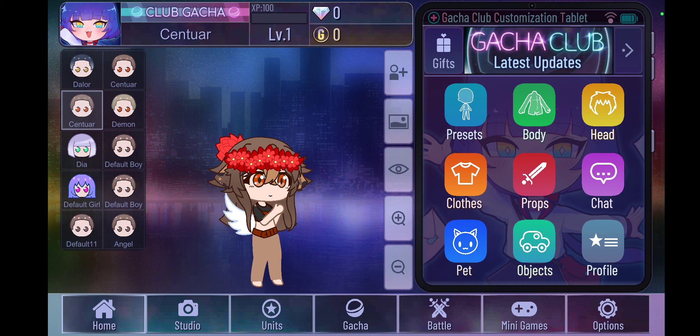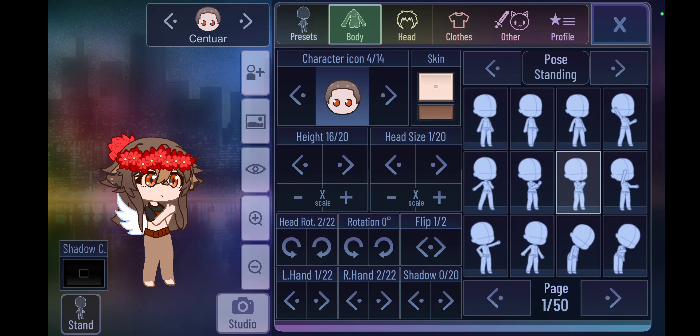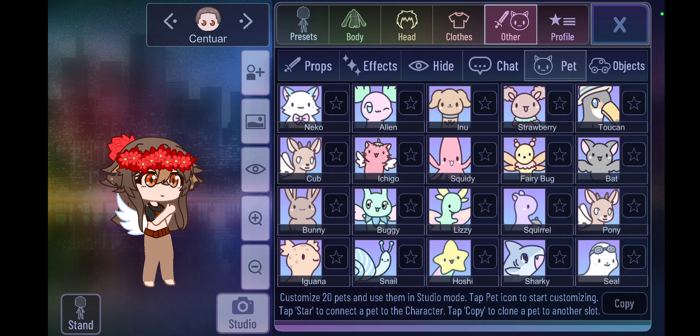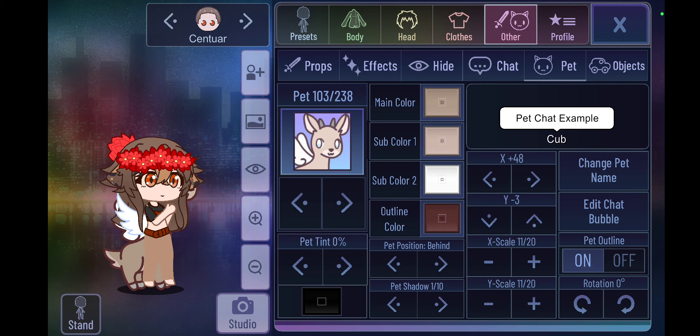What we're going to do first — which I've already done — is go to Body and make sure you hide your character's shadow. This will be important in a second. Then you're going to want to go to Pets, find the cub pet, and select it. I've already positioned mine correctly.